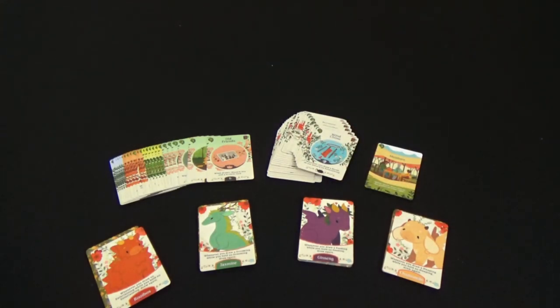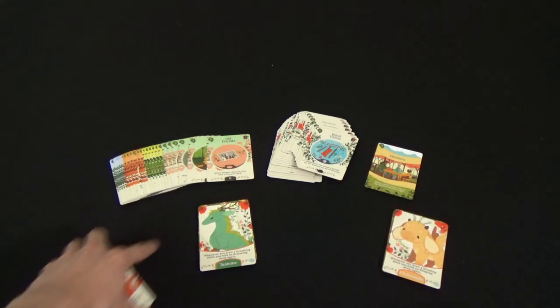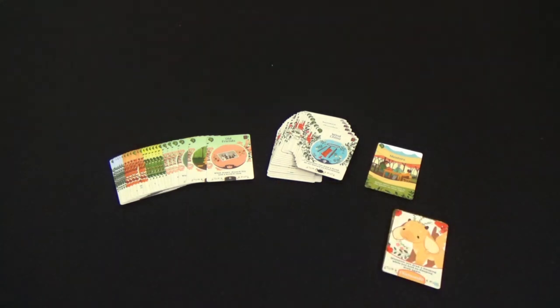Give each player a reference card, and each player will choose one of the dragon decks. While all the decks are technically different, they all function exactly the same — each dragon just has a specific ability that refers to a specific card, but each of those four cards exists in each deck. I'm going to pick Chamomile for demonstration purposes and set this up for a two-player game.